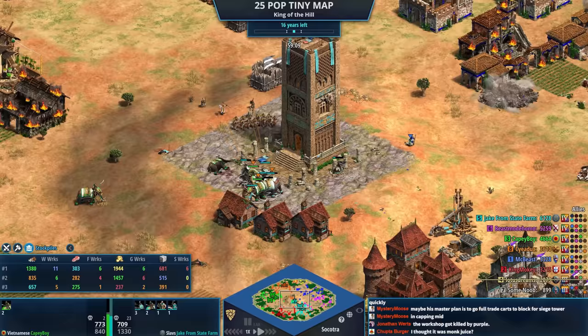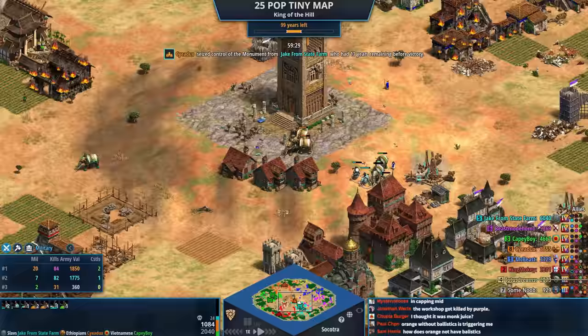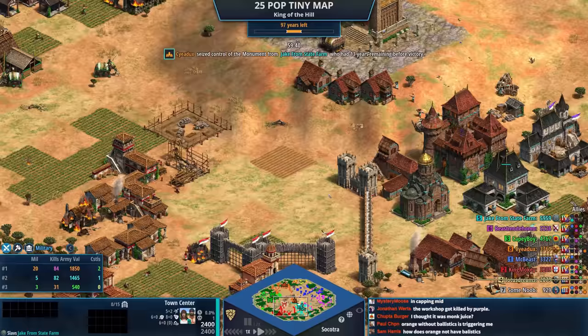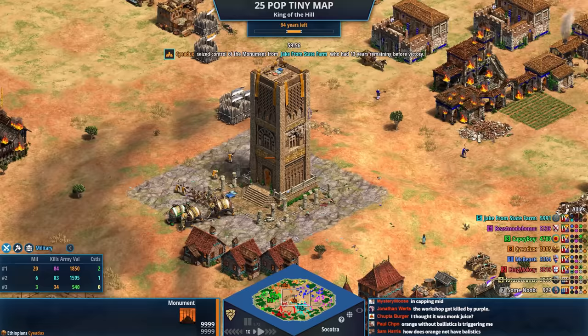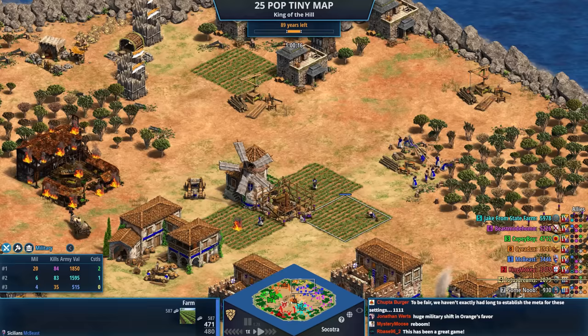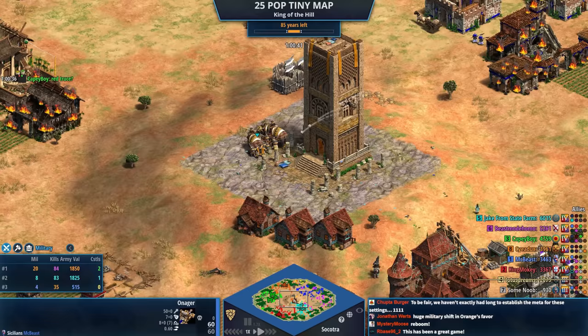Orange takes the monument but has kind of run out of steam — didn't have a lot of villagers. Red is actually back in business somehow. Teal had a 'I need to win this now or I'm dead' moment and sent the villagers but everything was a little bit too late. Orange is the new favorite with 20 military. They both had the same idea to steal yellow's farms — blue got there first. When you have the middle you do get precious resource trickle.